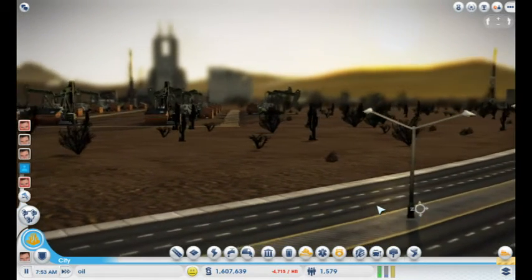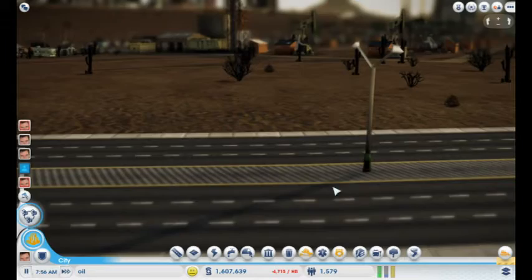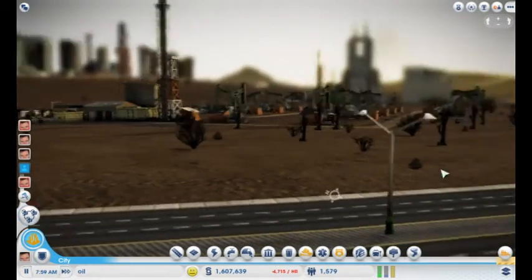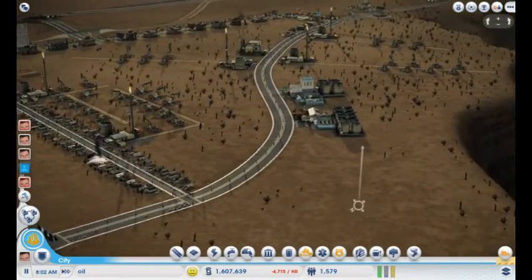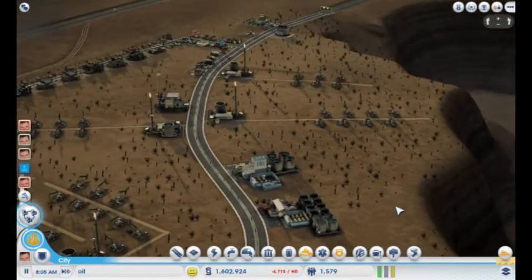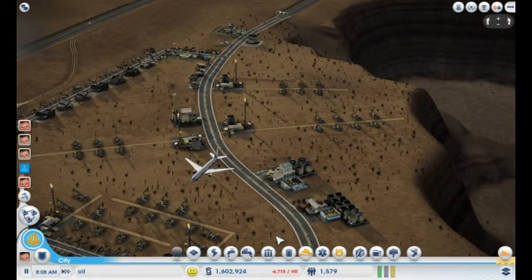I am currently playing in one of the desert areas — I can't remember the name — and I have a big city over there in the distance. I needed a lot of money to set up tourism and everything, so I needed to get some money from oil. I've found this place and I've called it 'oil,' imaginatively.